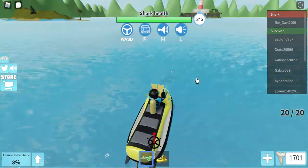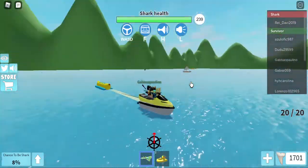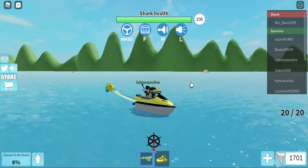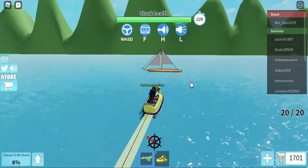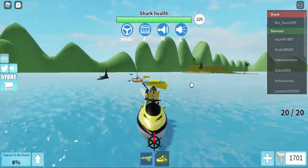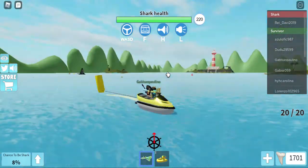Hello everyone, today I am revealing the banana boat in Shark Bite. It's pretty much just a seabiscuit on a yellow jet ski. I'm going to be going over driving — it's very similar to the jet ski.